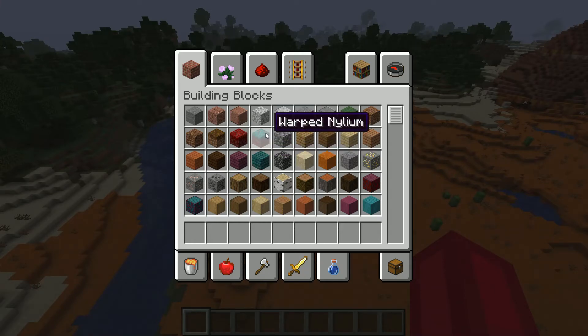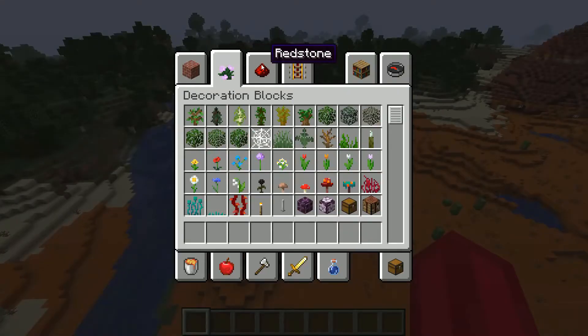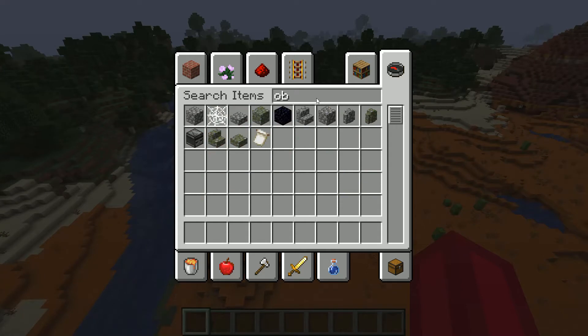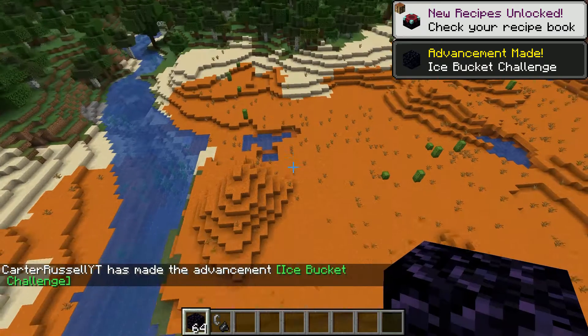It looks like there's netherite and nihilium — that looks pretty cool. So we're gonna build a nether portal, grab some obsidian, and we'll take that.